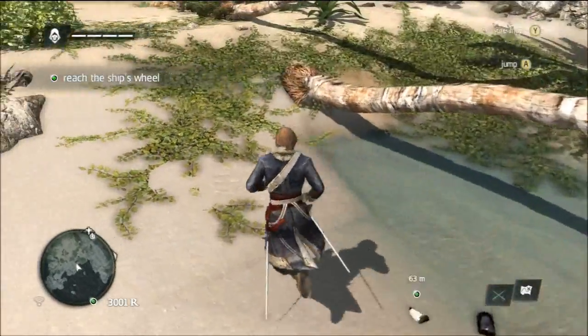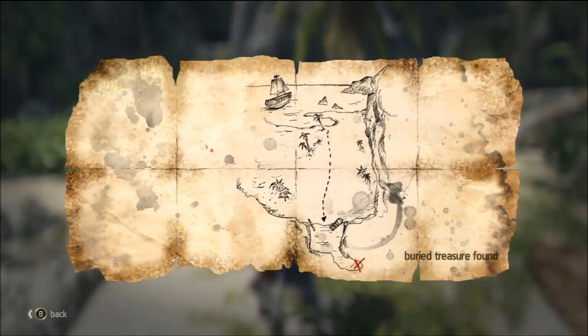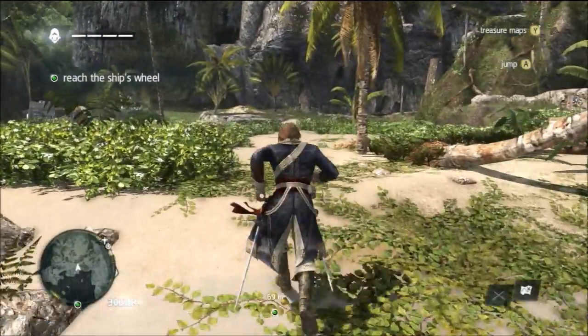You find treasure maps on skeletons of dead pirates, and if you're having trouble finding these skeletons, I would suggest going to a synchronization point. Once you sync the area you're in, the treasure map will show up on your map as a treasure map. That's a lot of maps.